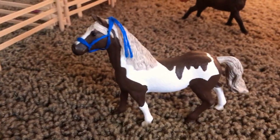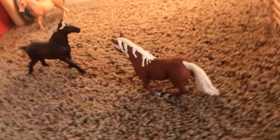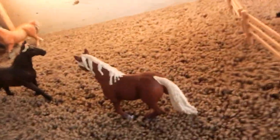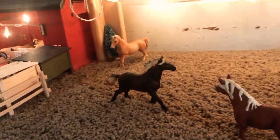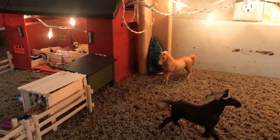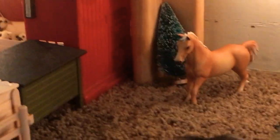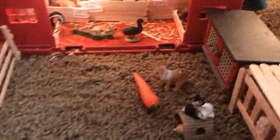Her name is Cyndia. And then right here, this is Magic, aka Black Magic. Only two horses at my whole stable have show names. Anyways, this is Hope, my Haflinger. And right there is Wildheart, my Mustang stallion. And this is the stallion pasture. And back there is Goldstrike, my Quarter Horse stallion.